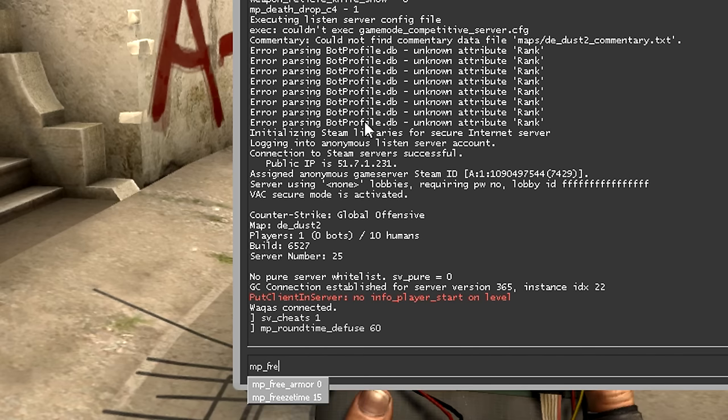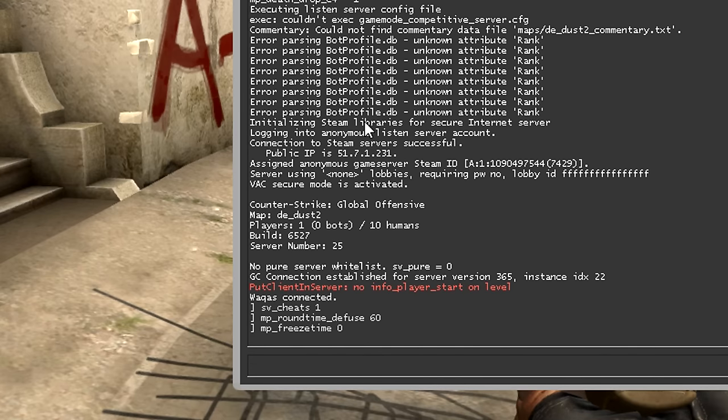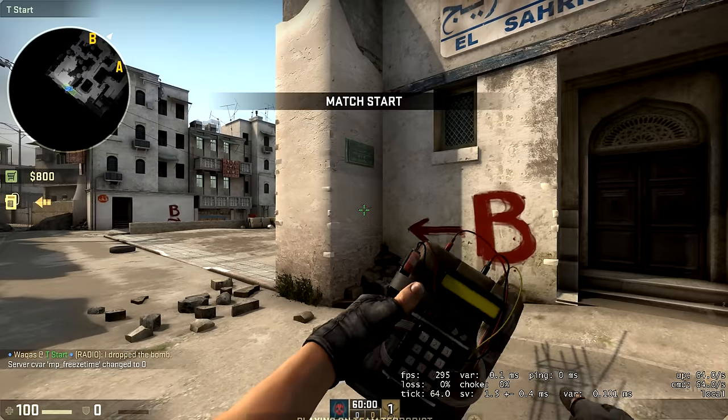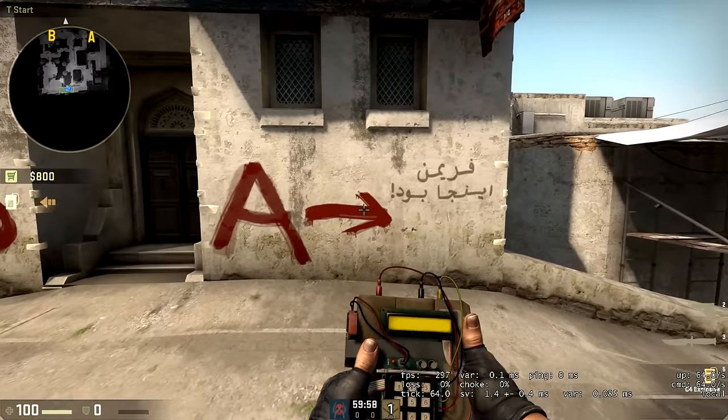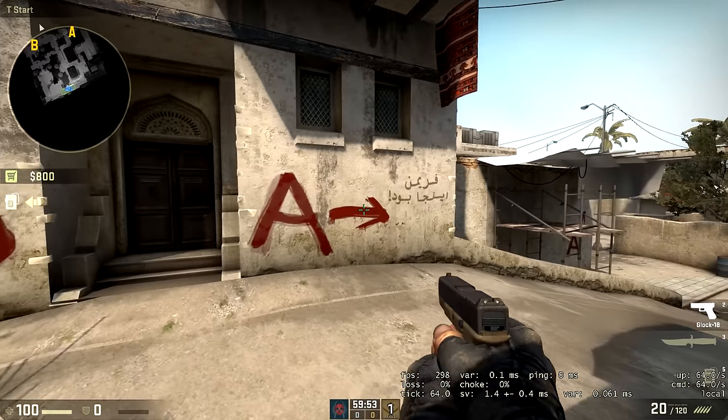Then type `mp_freezetime 0` so whenever you start a round there's no freeze period and you start moving immediately. Then type `mp_restartgame 1` to restart the round. As you can see I move immediately, and the timer at the bottom of the screen is set to one hour.